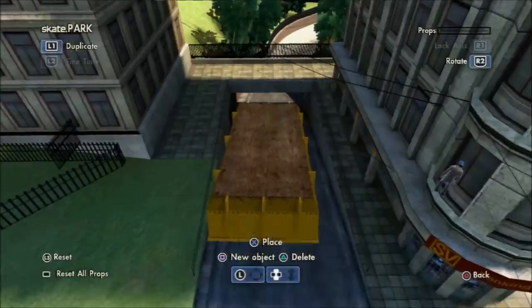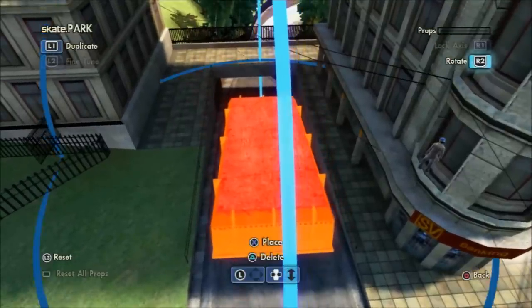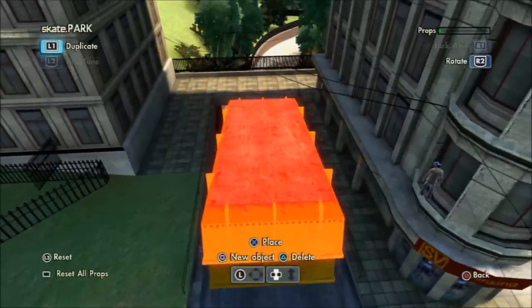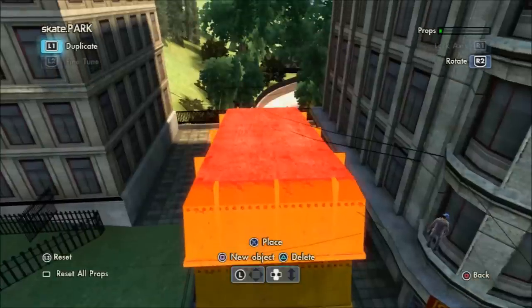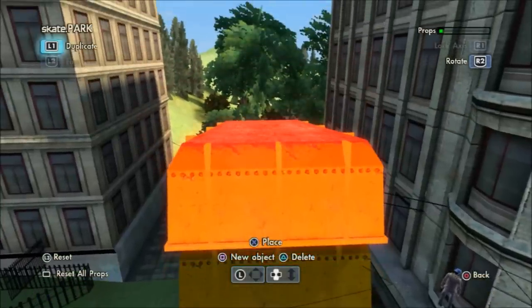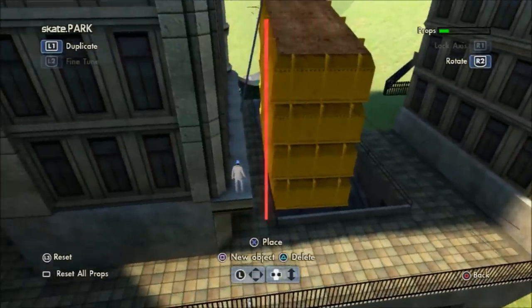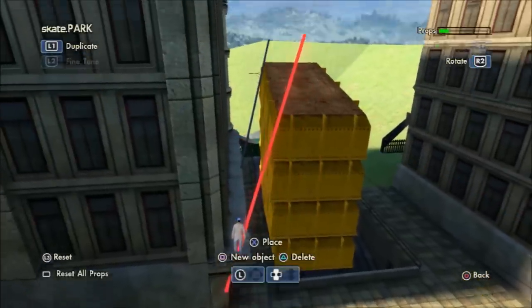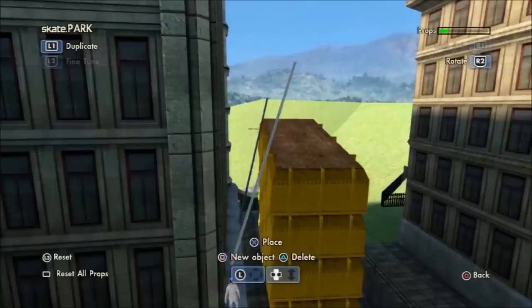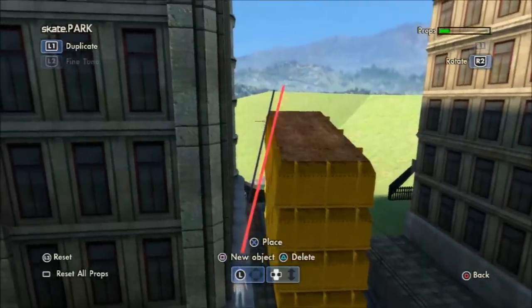So what you want to do is come to this location — this is at the top of the mega ramp at the art gallery. You have to glitch out of bounds; just jump over the fence to get here. Once you come to the top of the mega ramp you'll see these two buildings. Now what you want to do is build a tower using this big yellow container. This is only a temporary tower because it will keep falling over because you're actually building on a hill.